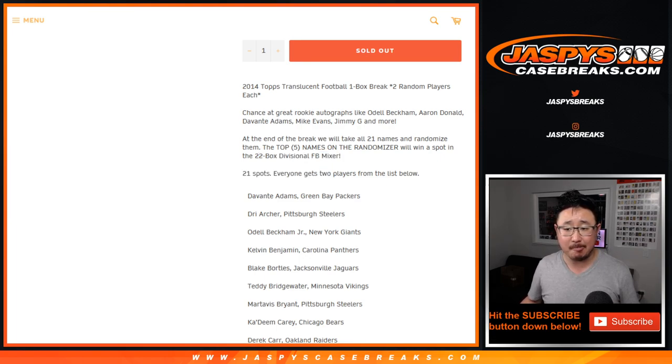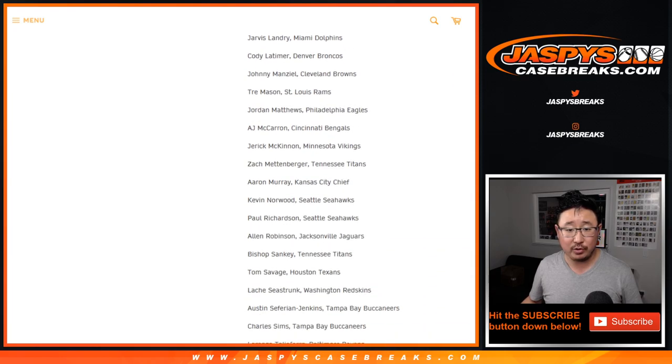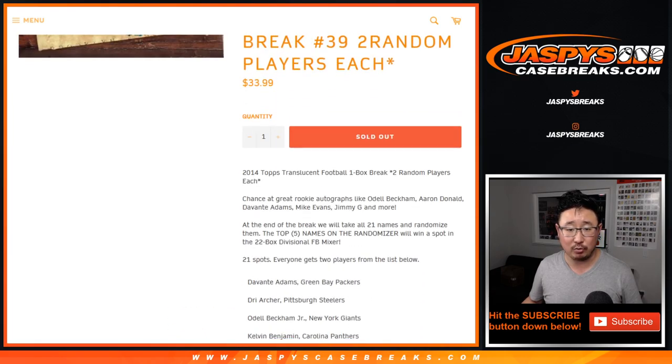That's a divisional playoff weekend football mixer, not a random division break. It's a full team break — like a $125 value right there, so it's pretty cool. For the break itself though, we'll do the break first, and we'll do the randomizer for the spots in a separate dice roll.